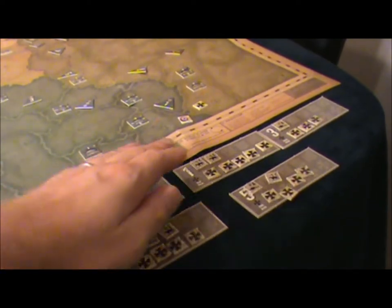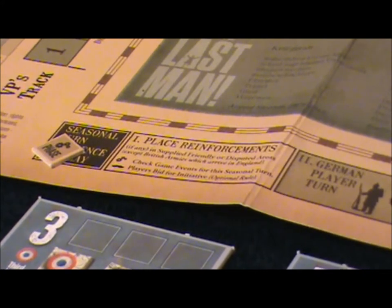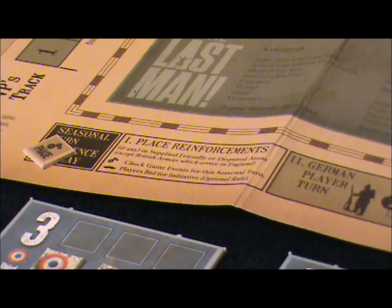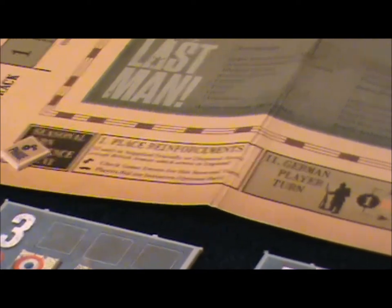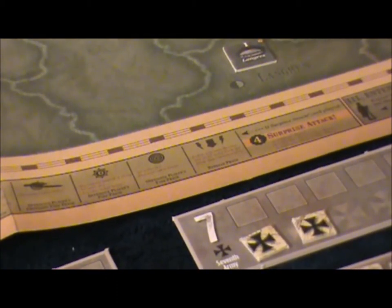Here is the player turn structure. You're going to have reinforcements — check the season track to see if any reinforcements come in. The German player starts and can play a card to move their units, announce battles, and conduct them, or they can choose to pass. There's a set order that battles occur in, then the Entente player goes. This goes back and forth until both players choose to pass.